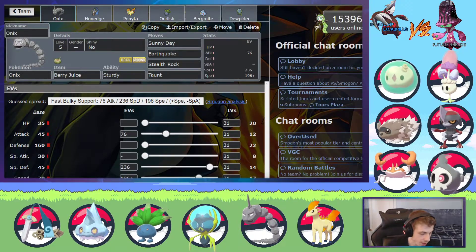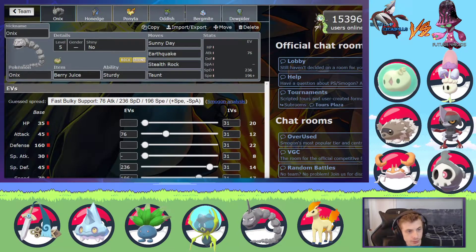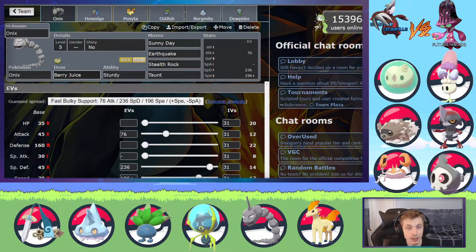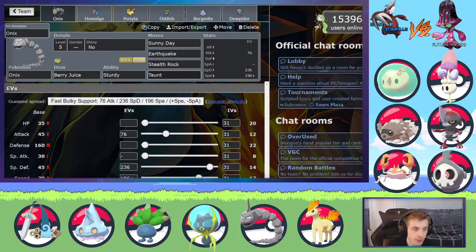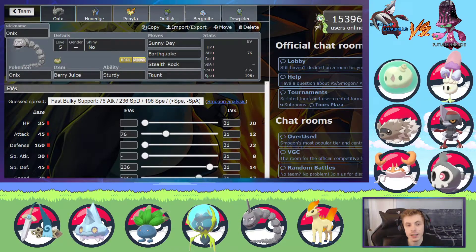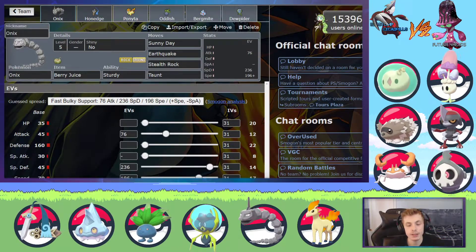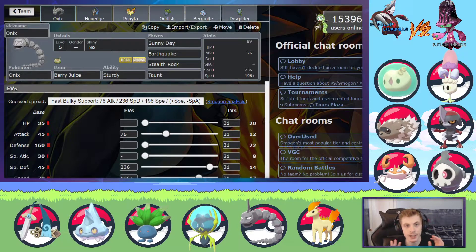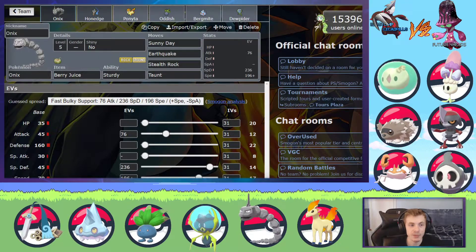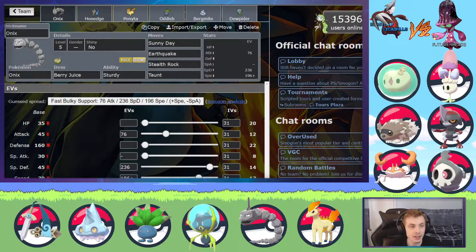I'll show you how I sort of tried to play around it. We have Onix here. Onix is pretty good — not against Mudbray — but with Taunt it stops rocks and stuff. I did more of a Sunny Day team with Oddish, basically going back to Season 1 where I had a Sunny Day team. It didn't work as well of course because I don't have Bulbix or Bellsprout, but let's just go over it.